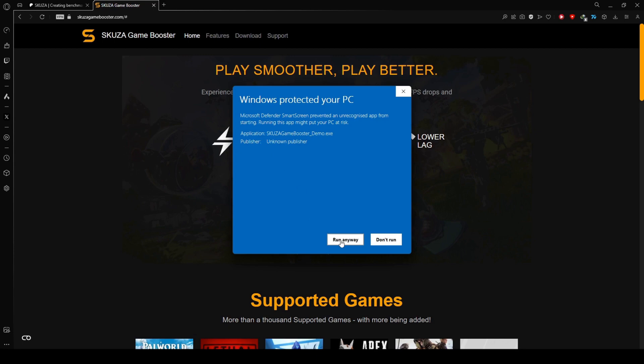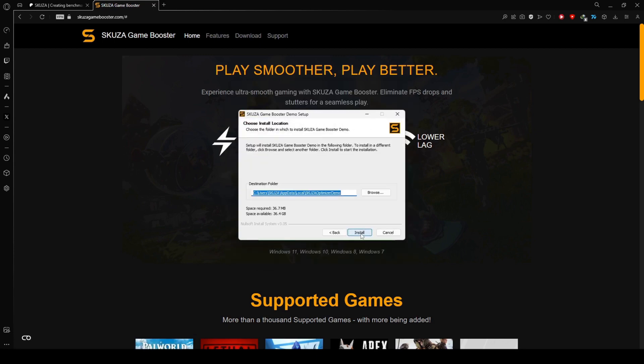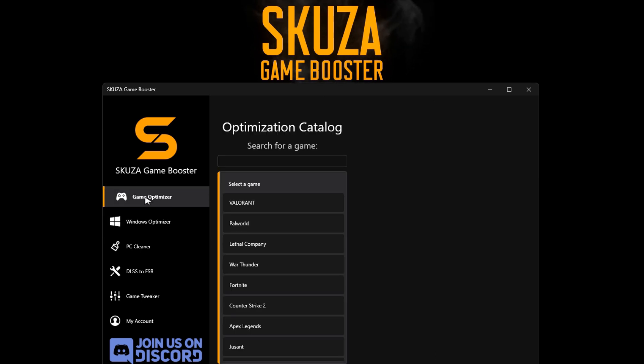Download the app from the website, locate the installer, and initiate the installation process by following the straightforward on-screen instructions. Once the installation is complete, launch the app.